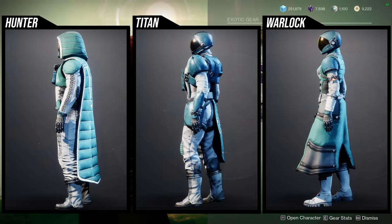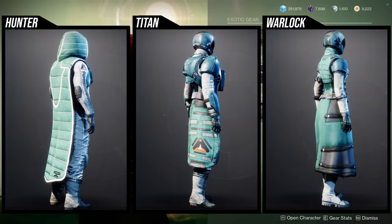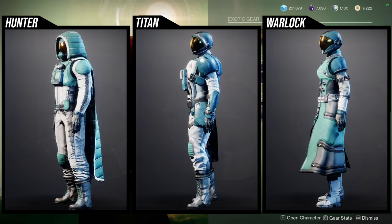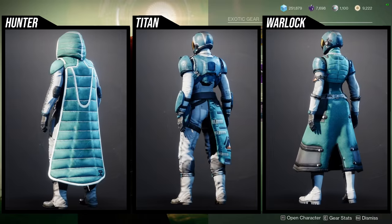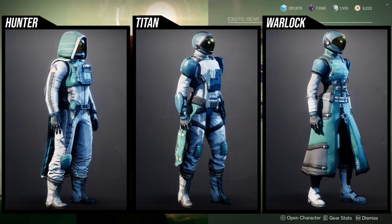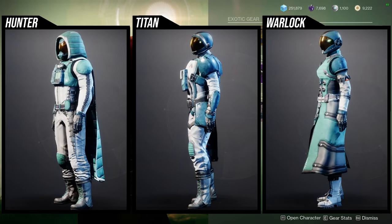I definitely think this armor is worth getting — to the point where I'd tell you to just pick all of it up, because you never know when you'll use some of these pieces. For titans alone, I've used those boots on so many sets. For hunters, the helmet and chest piece are so cool if you want that astronaut look. It's just an overall really good set — definitely pick all of it up.